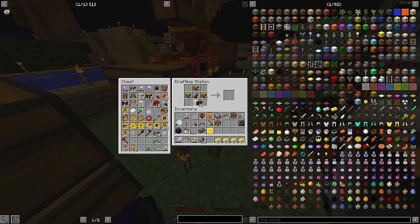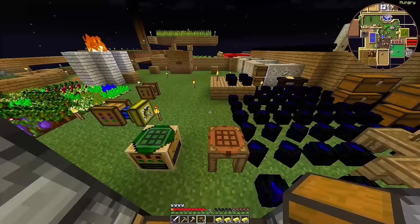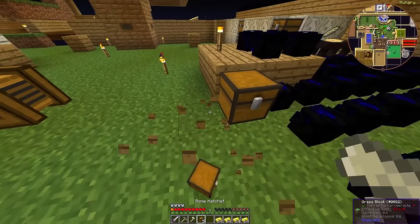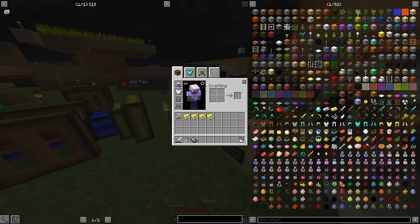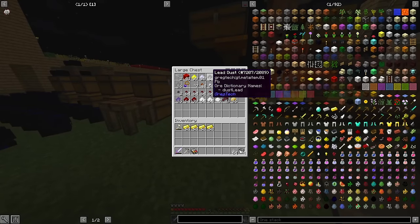This is going to be something of a stutter-step process, because LV machines tend to unlock vastly cheaper recipes for basically everything, and I will want to take advantage of those before making more LV machines. The first step, however, is storage — I am drowning in junk right now, and I need somewhere to clear my inventory into.